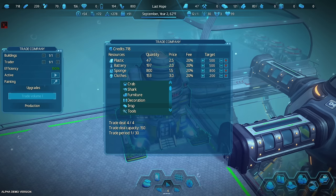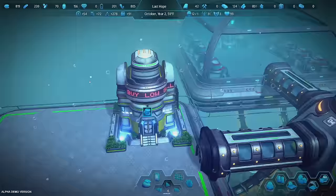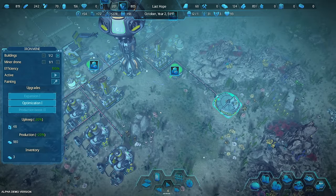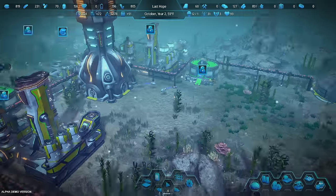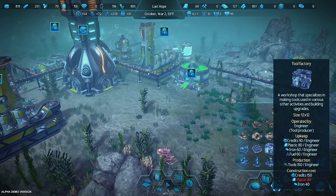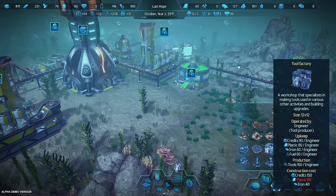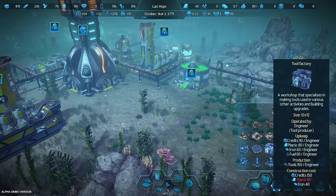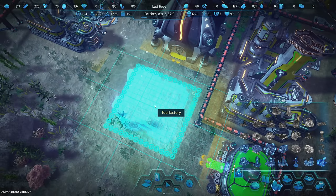Let's change clothes to iron and say max iron is 800, and we'll auto-sell the iron because I think we're going to produce more than we need. However, we don't have any tools — we need to make tools. Let's go to the tool factory in production buildings. This is going to consume 80 plastic — that's a big consumption — 60 iron, and 60 fuel. We have more than enough on those.